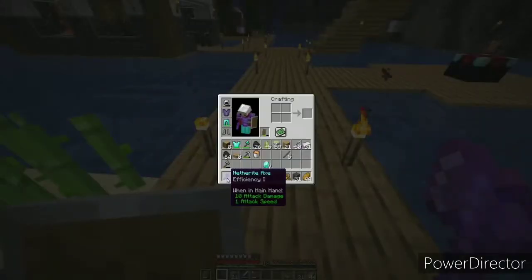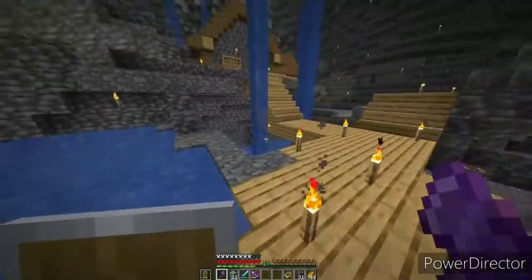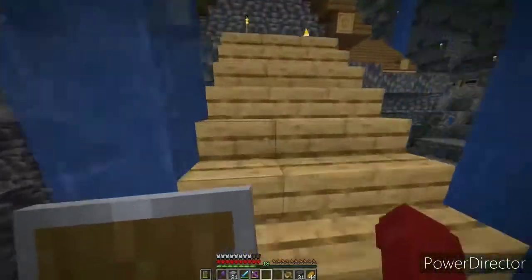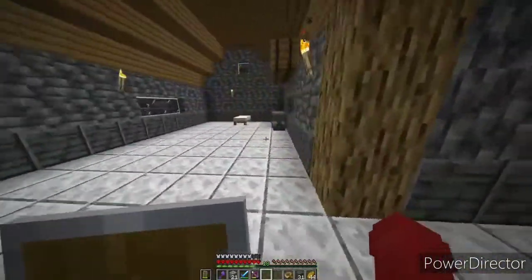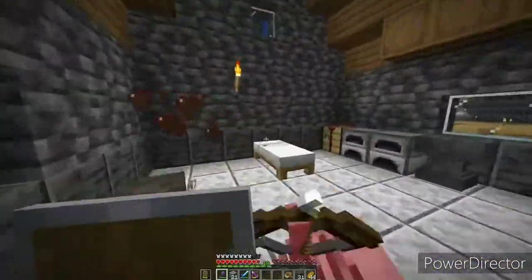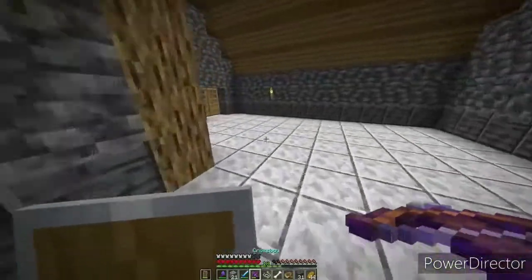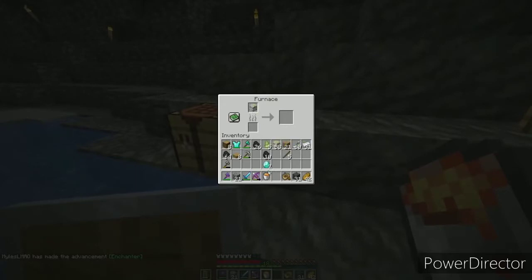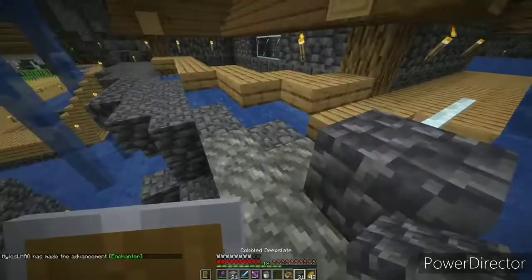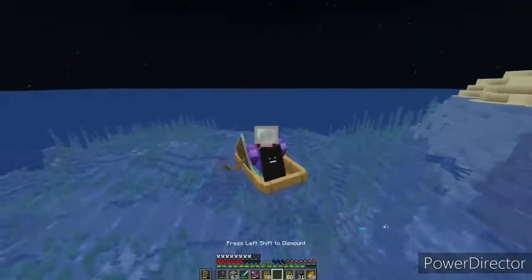Shortly afterwards Bite handed me the netherite gear he'd made — it was looking good. I went back to my house and got attacked by a spider jockey — aren't those supposed to be rare? That thing came out of nowhere. After that, all we had to do was wait for Miles and Bite to get their stuff together. All we really needed were doors to tackle the Guardian.